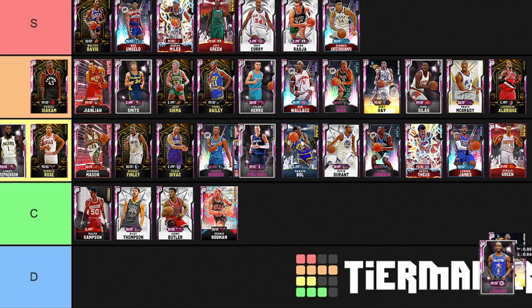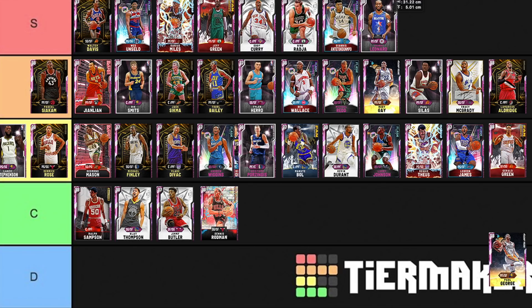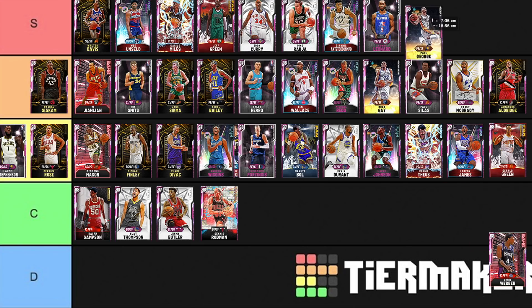Kawhi Leonard — initially I said B, but he's S tier, definitely S. Kawhi Leonard is as good on the wing as Darius Miles or Jeff Green, though not quite as good at power forward. He's definitely good on the wing, so S tier. Also in S tier: Paul George — really really good.